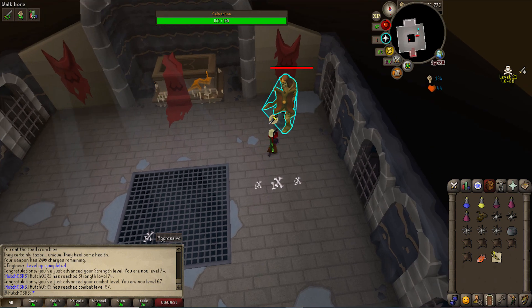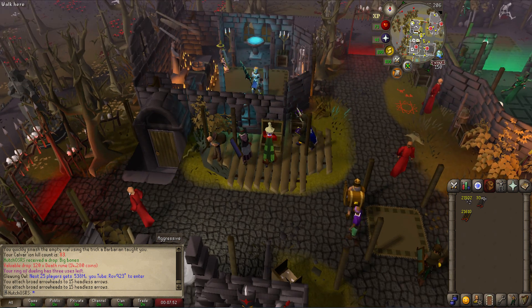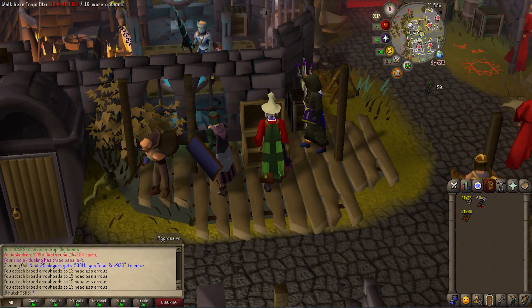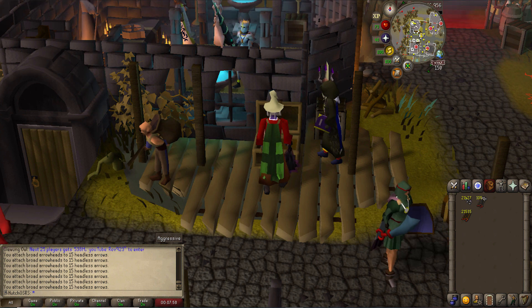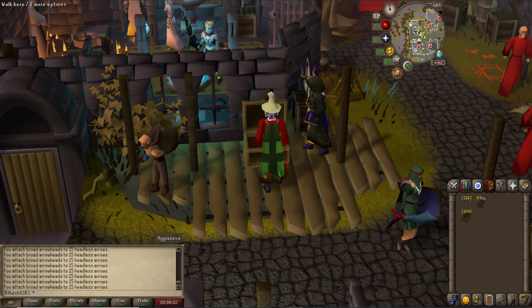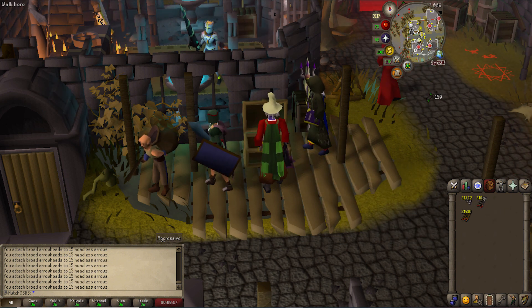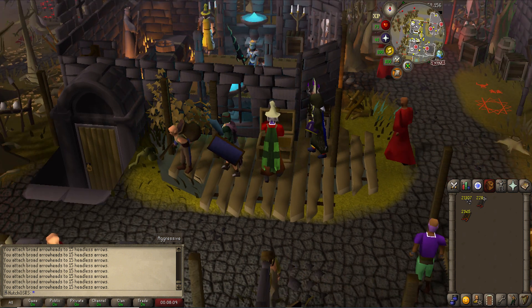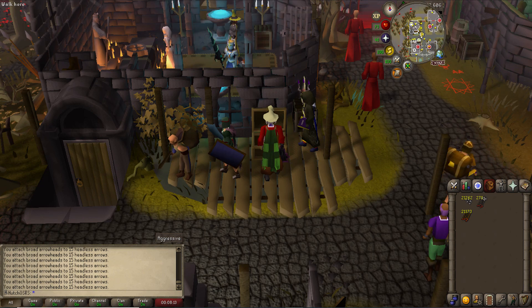We're going to make this the last kill and then finish off our 20,000 broad bolts from earlier. We've invested up to about 5 million GP to get ourselves the 75 fletching we need. We still have our revs task with about 100 to kill remaining, which we're looking forward to. We've also extended the dust devils task, which will be great for us when we get it.